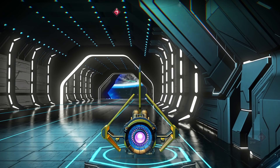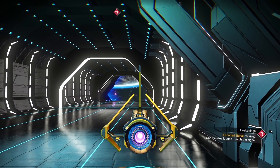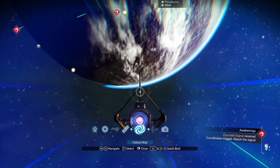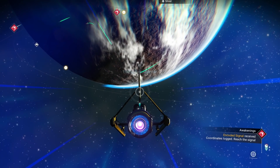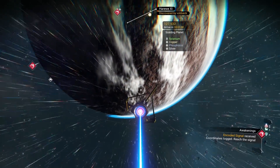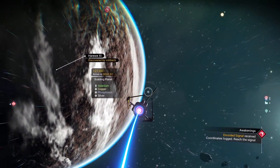Now that we've got some walking around money, let's go to a trade post with our economy scanner and see if we can find a better ship. But first I want to double check the surrounding planets and make sure I'm not missing any obvious resources.